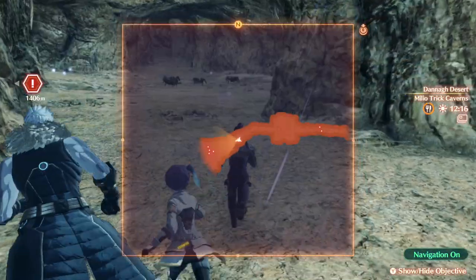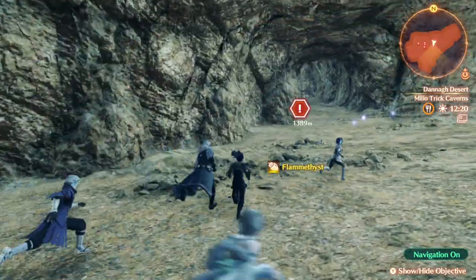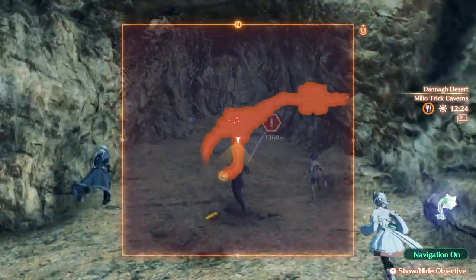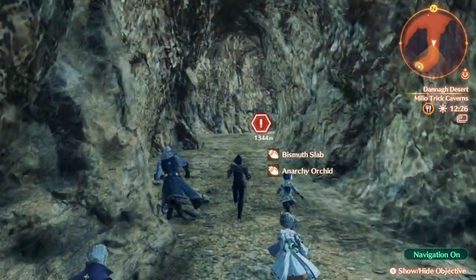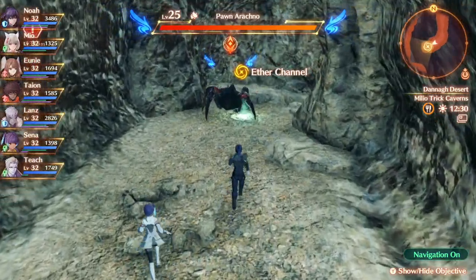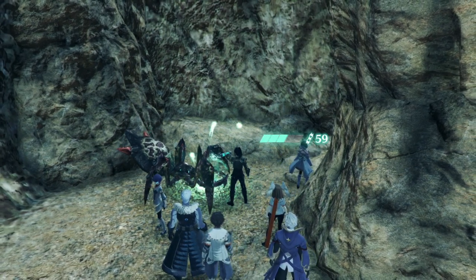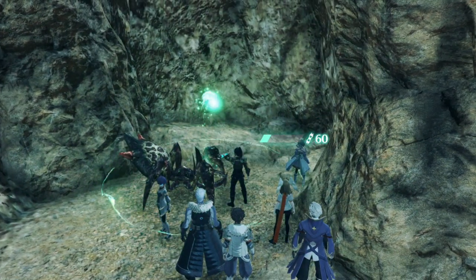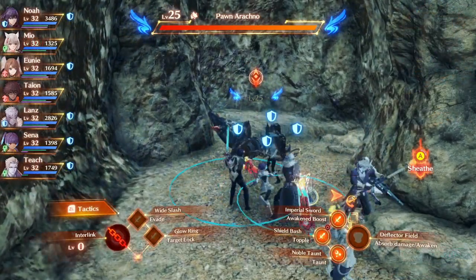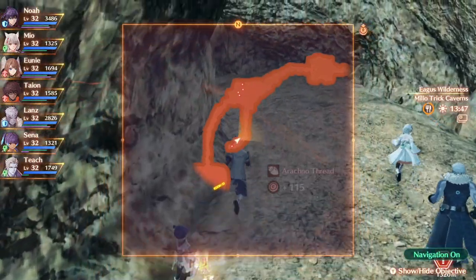We're going to head on straight through here. There are a few blue enemies in here — if you haven't done very much leveling, this is going to be a good place to get yourself some XP. I'm going to go grab that husk over at the end of there as well whilst we're going around. My scout character is on full Aether, so I'm going to take care of this guy. With that detour done, let's carry on through the cave.